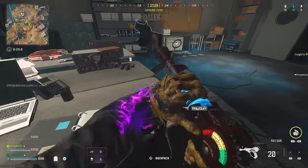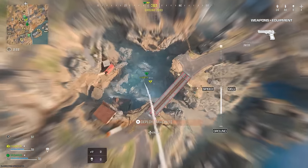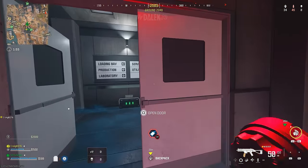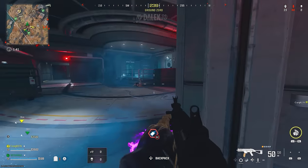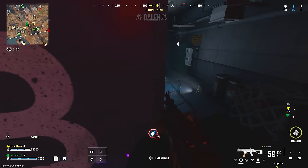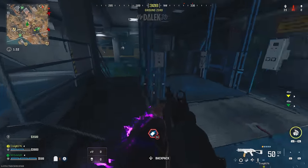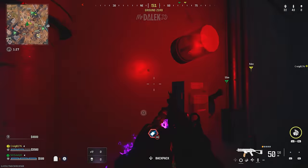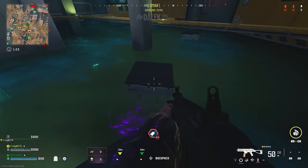The final Easter egg is how to get a guaranteed Ray Gun in Fortune's Keep. Land at the ground zero POI and find the double doors on one of the sides, which lead to a bunch of signs. Head left into the loading bay, and on the right side of the room you'll notice a wall marked section B. Some care packages lodged in the door allow you to crouch and crawl into a secret room.